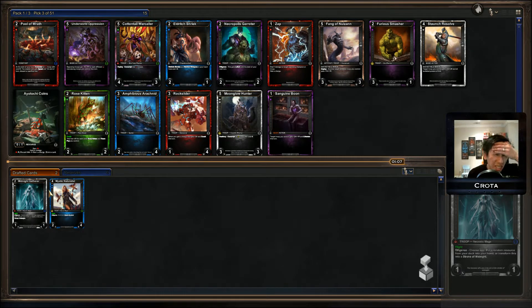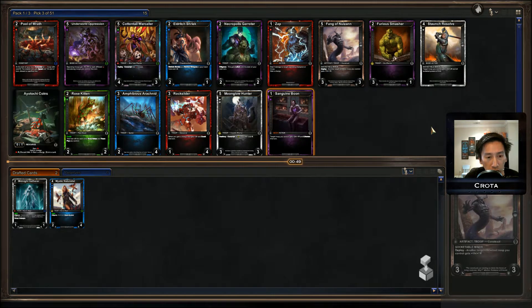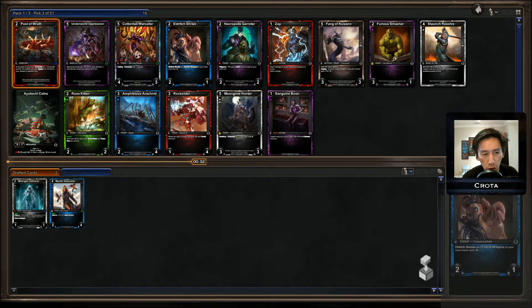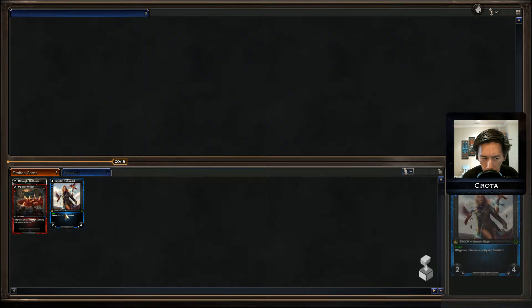How did a Pool of Wrath get passed twice? Pool of Wrath is a card that conscripts a troop with cost two, the created card gets speed, and at end of turn sacrifices it. It is an extremely strong card in limited because you generate card advantage, you can generate win conditions, and it helps proc Scrounge. There were two very powerful commons or uncommons in this pack, so I've got to take Pool of Wrath — I can't let it pass a third time. I'm not really set on any particular shards yet.